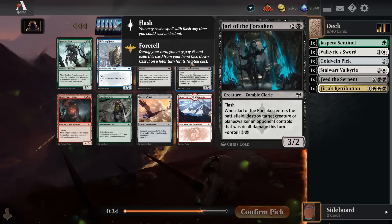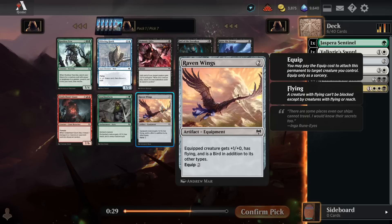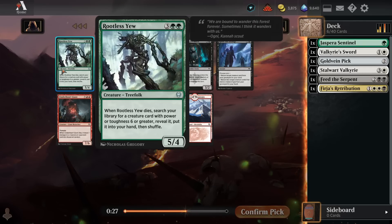Jarl of the Forsaken is the best black card, but it's not that great. I do have a Raven Wings, but I already have three cards that make flyers. I might go for Rootless Yew here — maybe we end up green-white, splash black. In that color pair with Jaspera Sentinel, we get more mana fixing than just Goldvein Pick, which can be helpful. Rootless Yew is just a really good card if you have at least two creatures in your deck with Toughness 6 or greater.